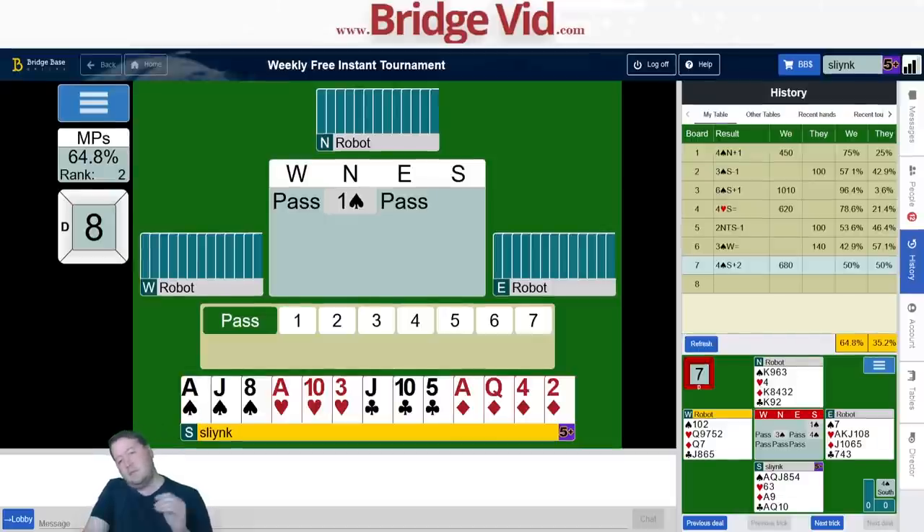Two people bid slam — one made it, one went down. Adapted for four-zero. What I'd look for is the perfect 10-count partner could have — like ace of hearts and two kings — and they were on a finesse. The singleton heart just wasn't in the realm of things I was considering.